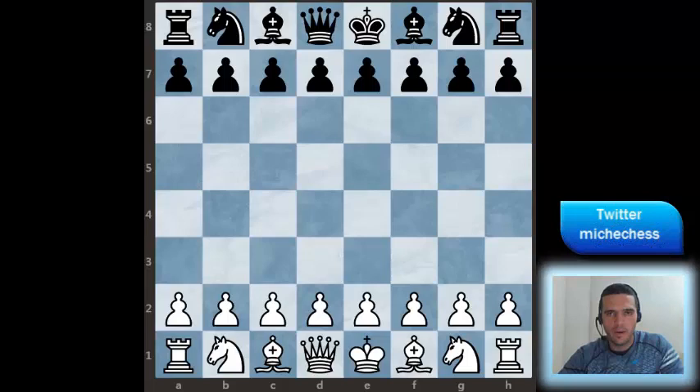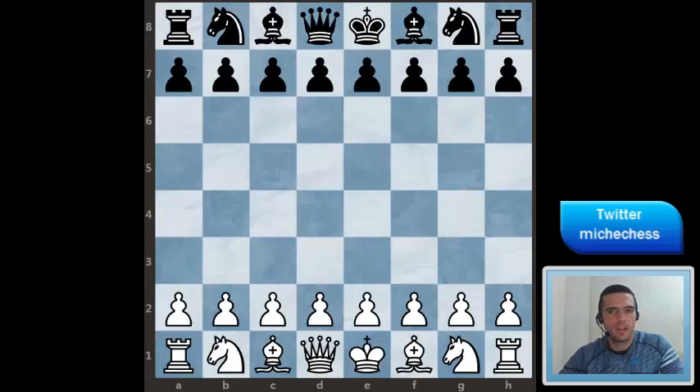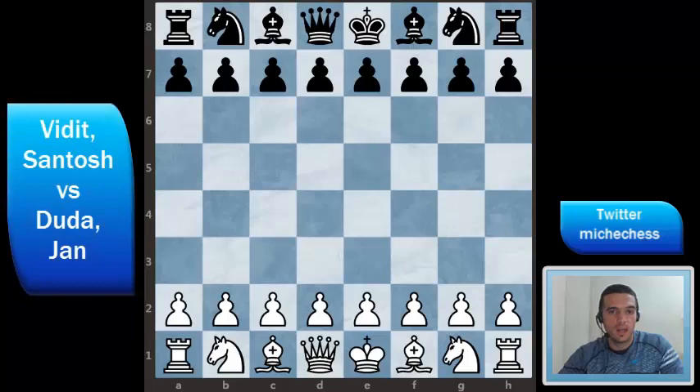Hey everyone, welcome to a new video. Today we are going to analyze a very interesting game. This was played in Prague Chess Festival between Jan Christoph Duda as white and Santosh Vidit as black. In the moment they played this game it was the last round of the tournament and Vidit was leading the competition but he needed to get at least a draw. So let's see what happened here.